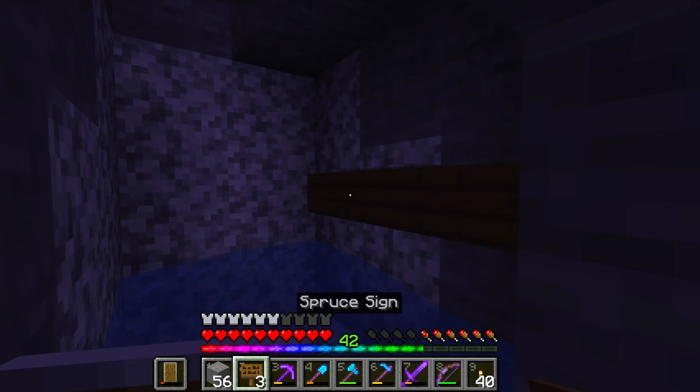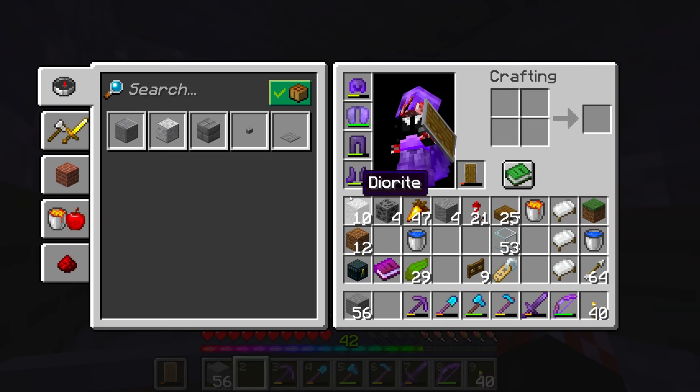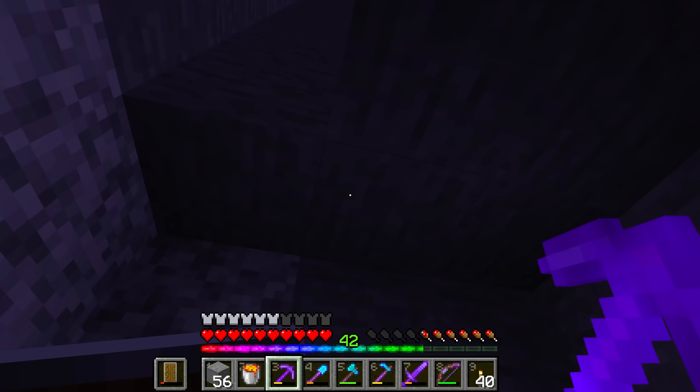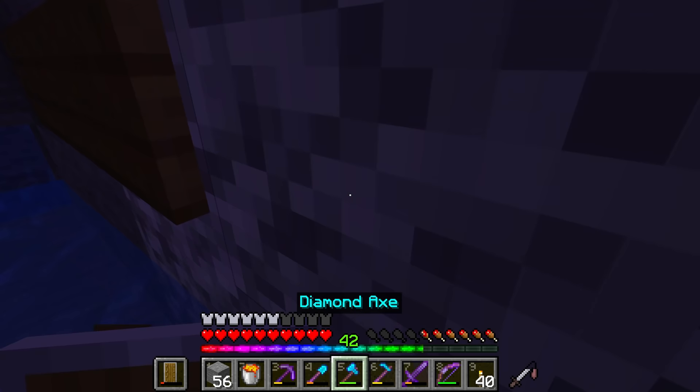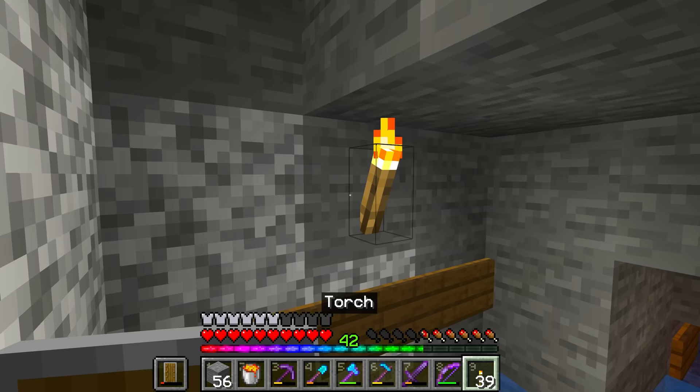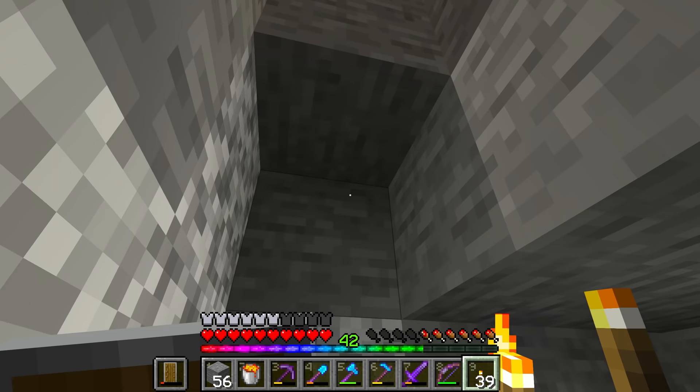The signs will hold up the eventual lava here, which is going to go right on in there. And then of course we need to go ahead and dig out the actual area for the villagers and the zombie to go. We'll try and make ourselves the platform. What we're going to do is go three blocks up from the lava, because otherwise the fence gates that hold up the water at the top will wind up catching fire, and we do not want that.